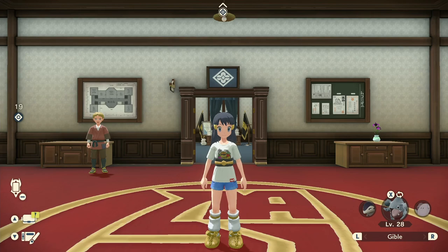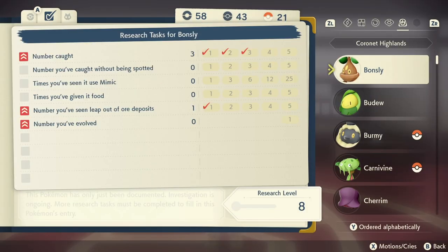Previously on this YouTube, I showed you guys where to find Bonsly, but there's a catch with Bonsly. There is a research task for Bonsly called 'Number You've Seen Leap Out of Ore Deposits.' In that video, I did not explain where to do that because at the time I did not know. I have finally found where on which map you can get the Bonsly to leap out of ore deposits.